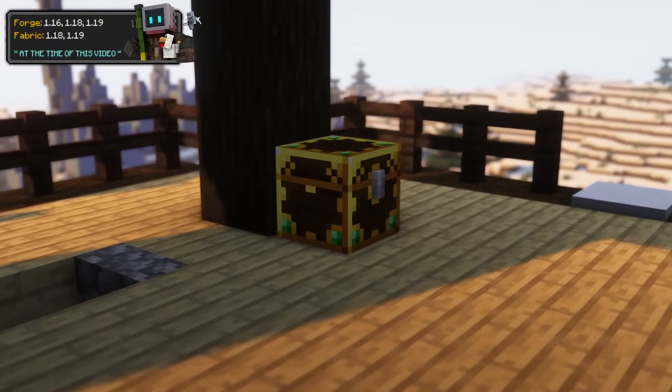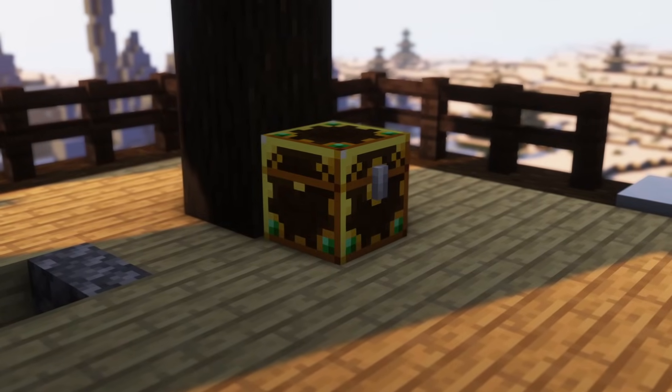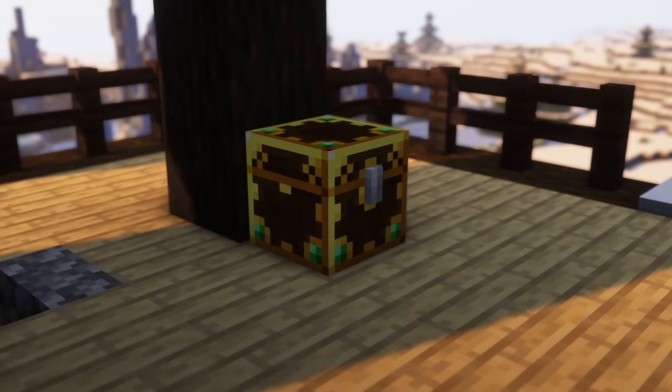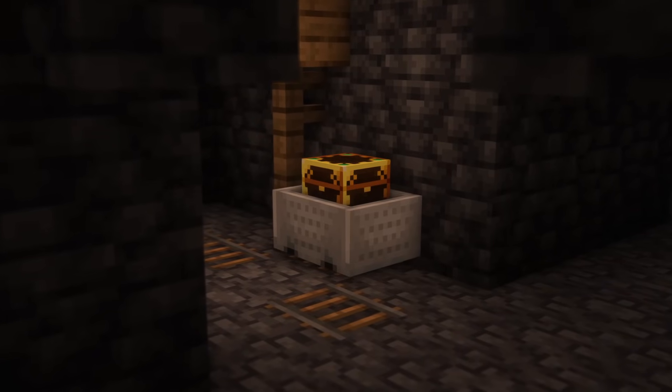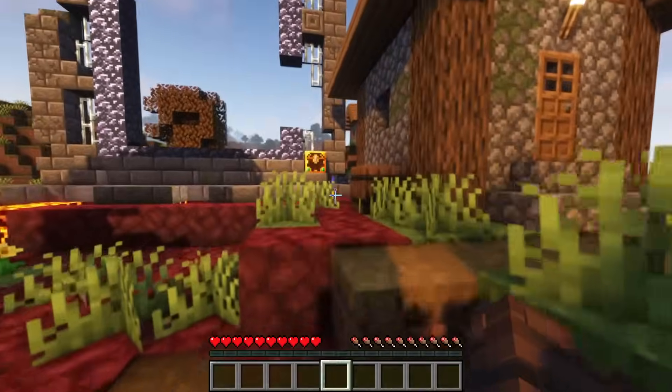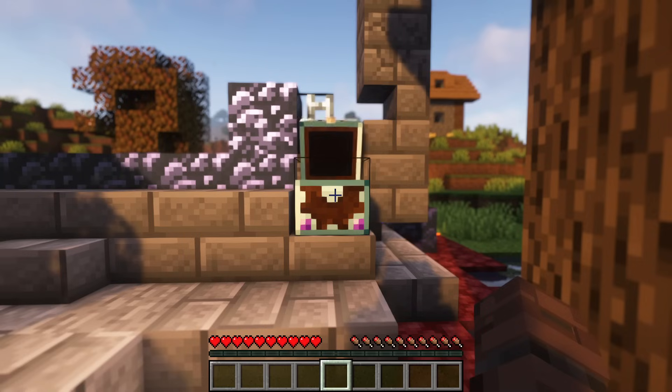Lootr is perfect for when you're playing with friends. Containers you come across, such as chests, barrels, shulkers, and minecarts, each have a unique inventory. That means you no longer have to rush to search chests or be disappointed if someone else finds a structure first. Multiple players can search the same container and expect to find loot inside. And the colors of a chest will change to indicate if you've searched it before.